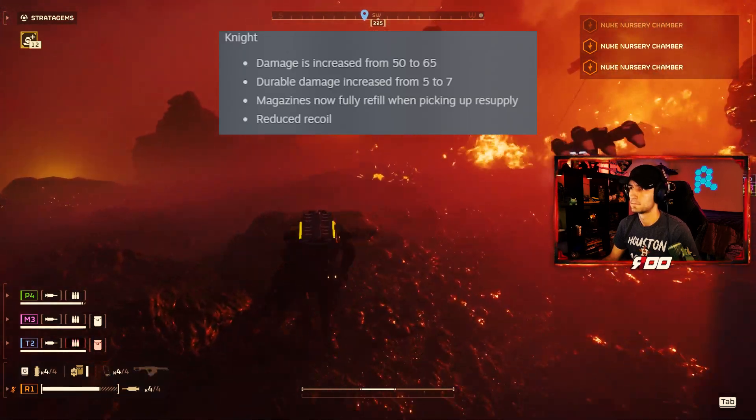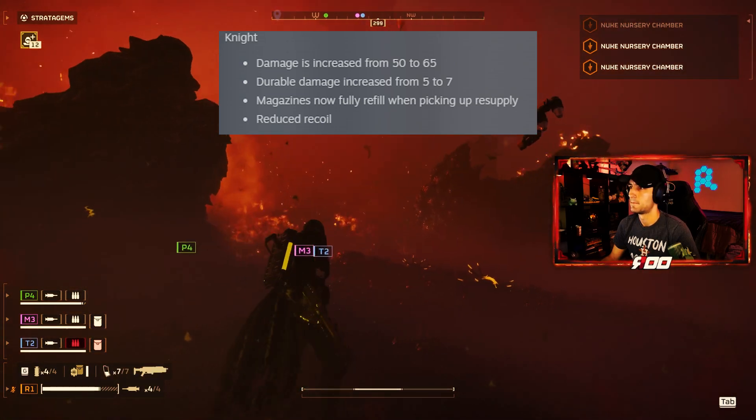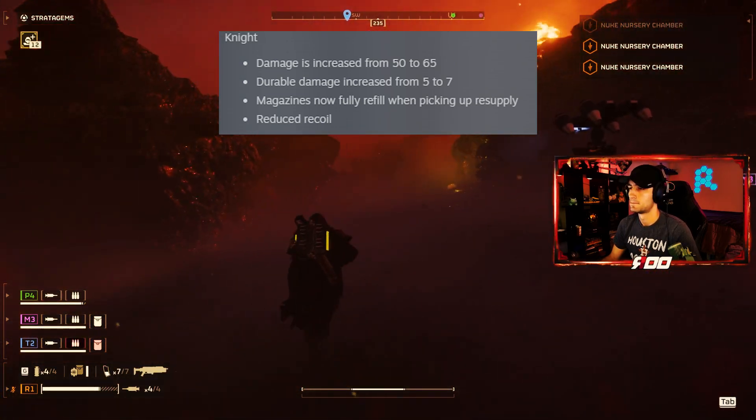Knight: damage increased from 50 to 65, durable damage increased from 5 to 7, magazines now fully refill when picking up resupply, and reduced recoil.